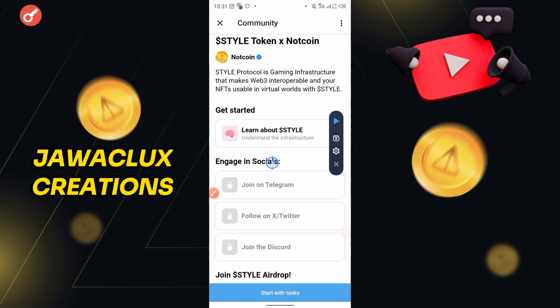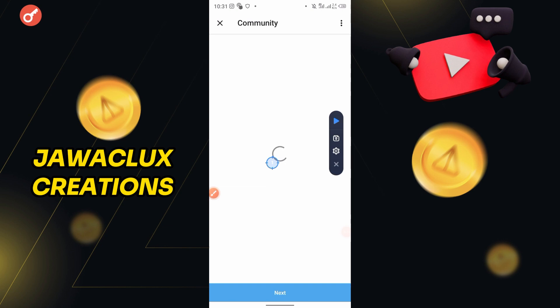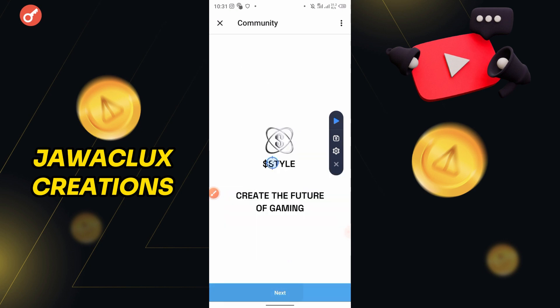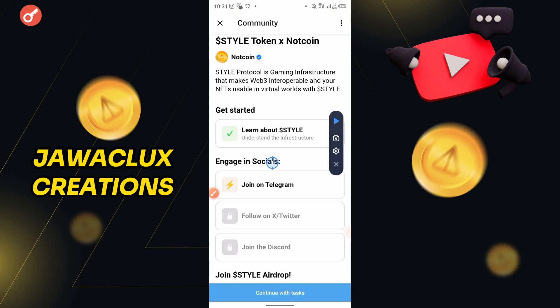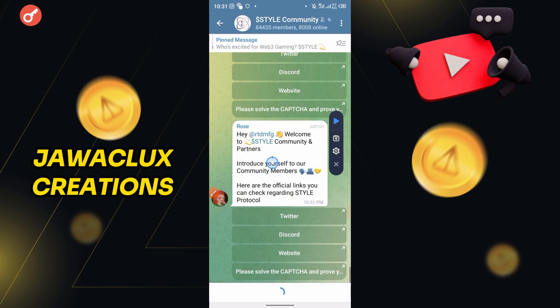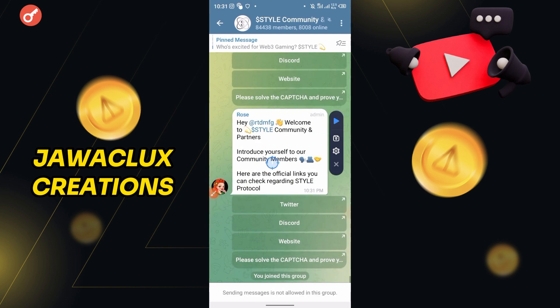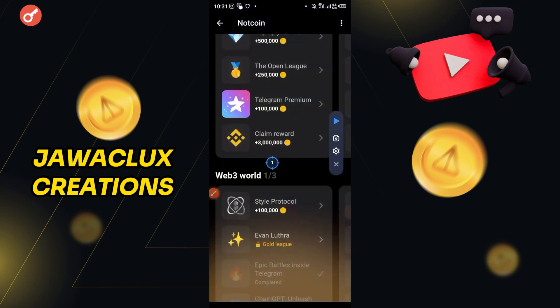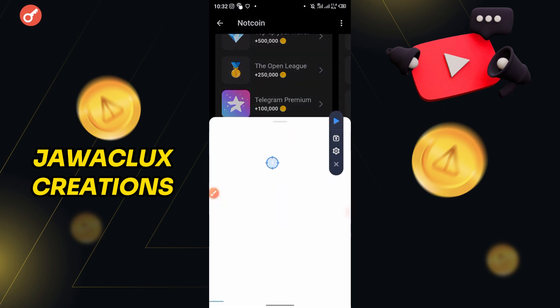The first one says 'Get started, learn about style.' What you'll be doing is just going through — next, next — and it will show a tick as you can see. Then the next one, you go and click on 'Engage in social media,' which is right here. It will redirect you to a Telegram group, then you hit join, and after that just get back.